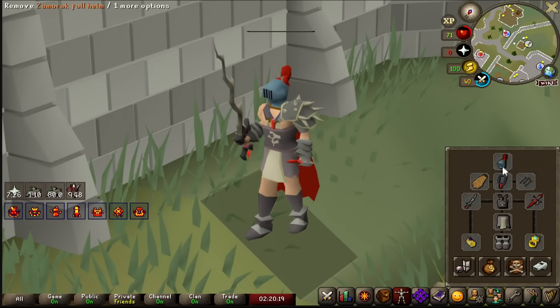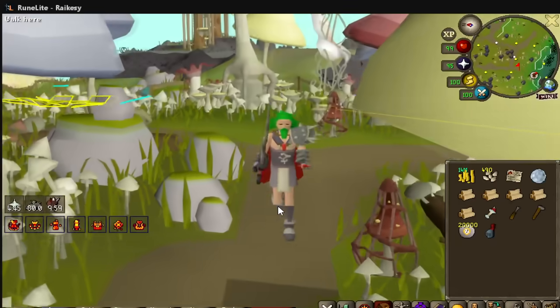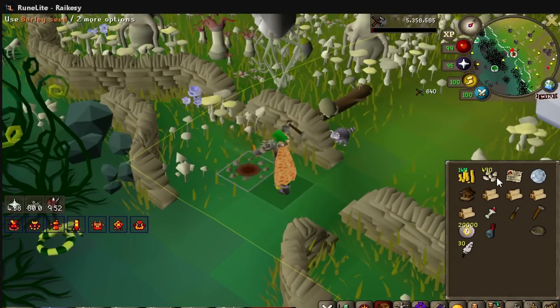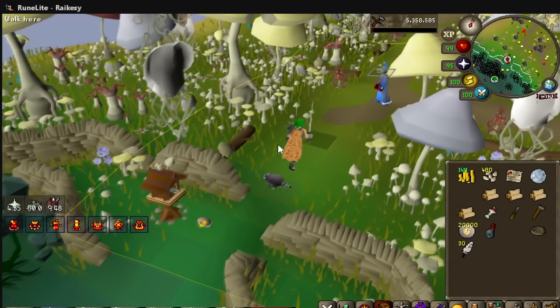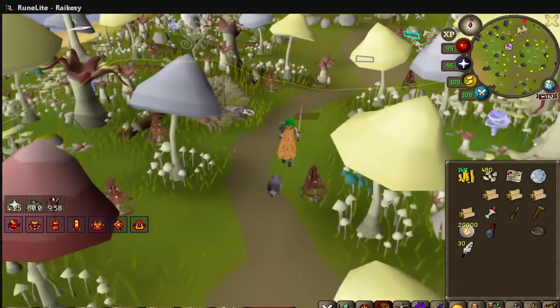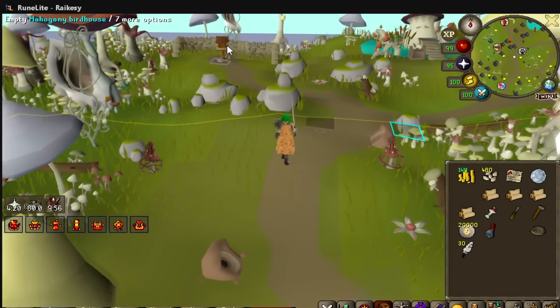Really needs to do something about this helmet though — I'm taking this helmet off, it looks awful. Holy shit, genuinely looks so much better. I am actually enjoying Leagues again. I had a horrible time at Tombs of Amascut trying to get this Fang. I'm so happy that I'm able to just do other parts of the game. There's so many things I can do now.